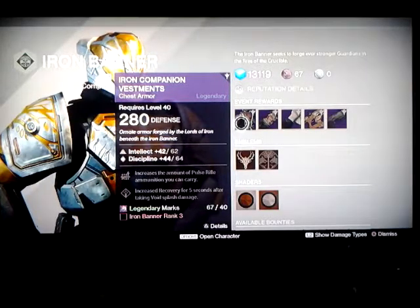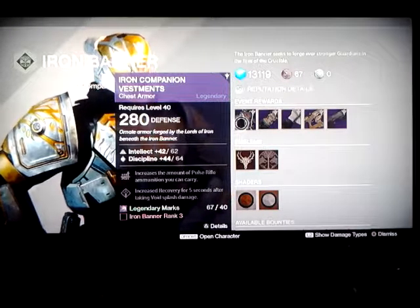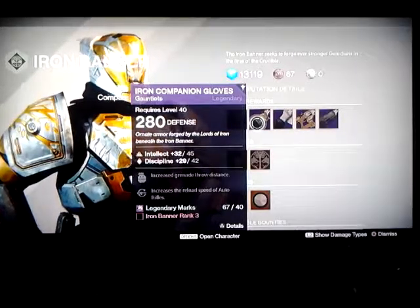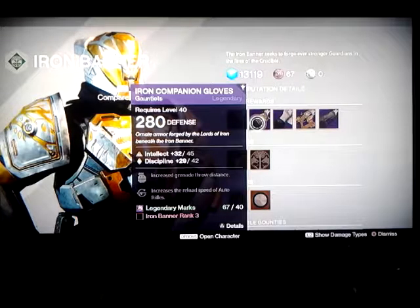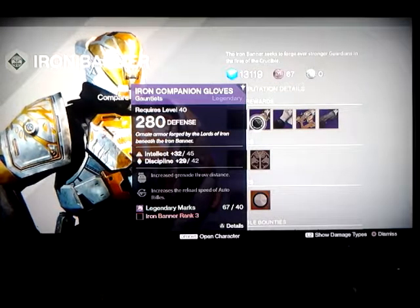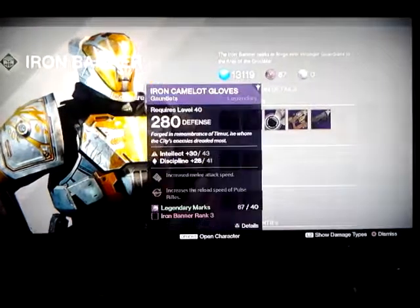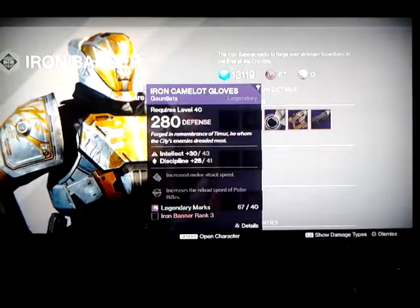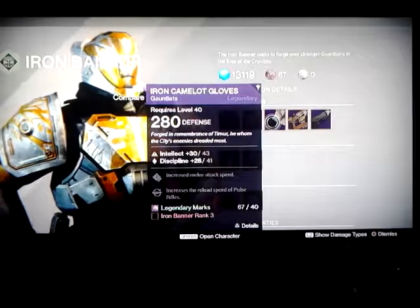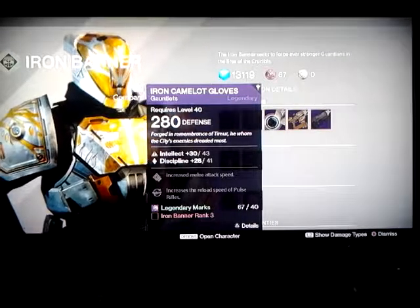It's chest armor. The rolls are: increased amount of pulse rifle ammunition, increased recovery five seconds after void splash damage. We've got Iron Companion Gloves — intellect and discipline 32 and 29, up to 45 and 42 — with increased grenade throw distance and increased reload speed of auto rifle. You need Iron Banner rank 3. Iron Camelot Gloves — intellect and discipline 30 and 28, up to 43 and 41 — with increased melee attack speed and increased reload of pulse rifle.